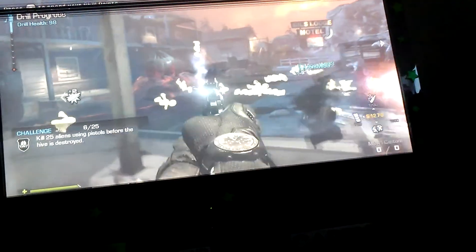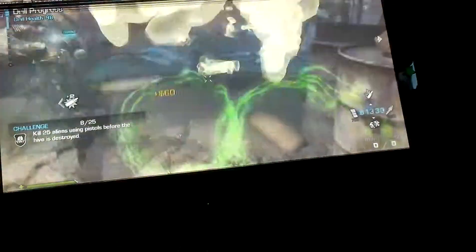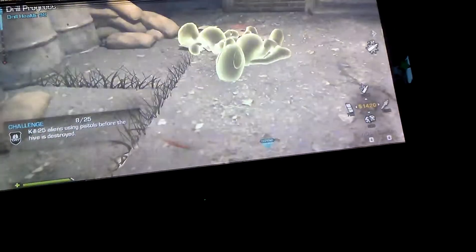Hello guys, AgDMMP here, and as you can see, I did the LOL easter egg. What happens is whenever you kill an alien, a bunch of golden flashing aliens pop out of them, as you can clearly see, which is amazing.